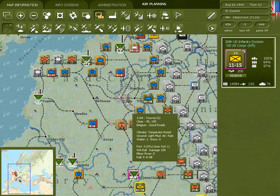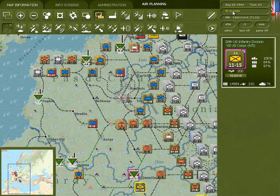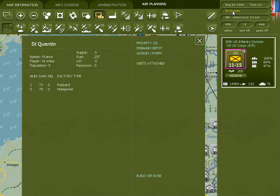Depots can also be disbanded. It's a good idea, if enemy forces are threatening the capture of the depot, to disband it before it's captured. You can do that by going to the city screen and you'll be given the option to disband the depot. If a depot is captured, then you will lose some materials.